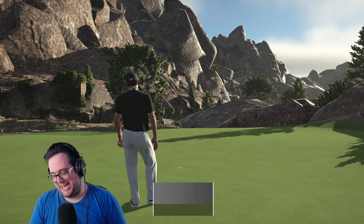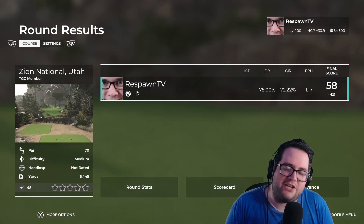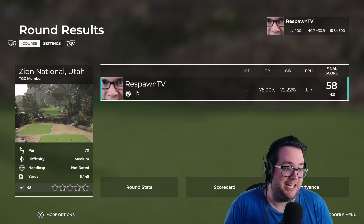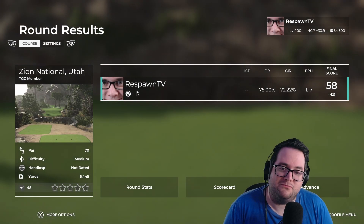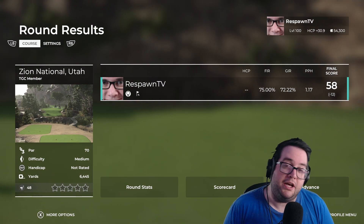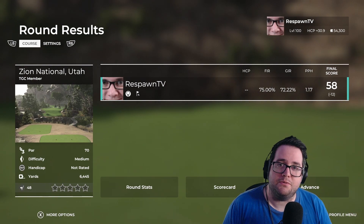That right there is Zion National Utah — go and give this a play. This might actually be one of the more unique courses I've played in the past months. The whole feel of the course was great, it was definitely just something different and I thoroughly enjoyed it. The rock work, the whole setting was absolutely spectacular. It had the American flag as a backdrop for a couple of holes, which was pretty cool. Overall this was a phenomenal course — go give it a play, try it out, let me know what you think in the comments. Thank you so much for joining me today. I'll catch you on the next one.